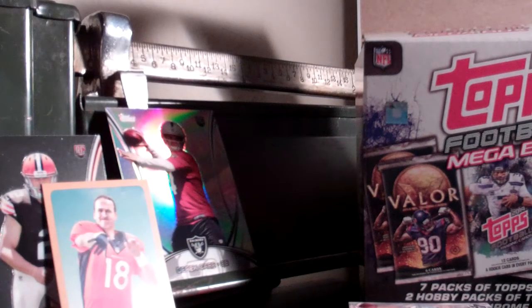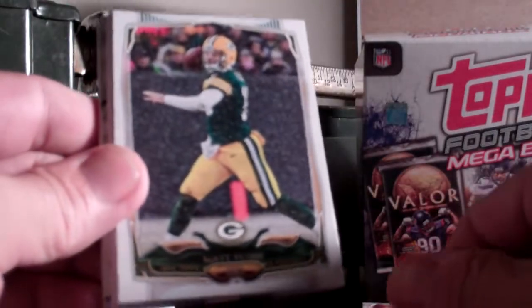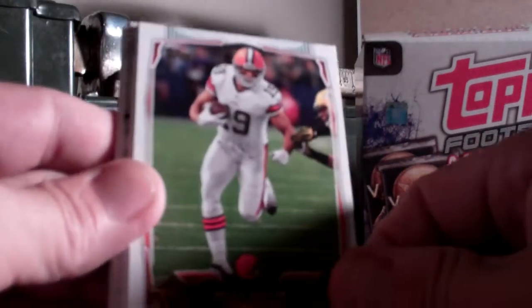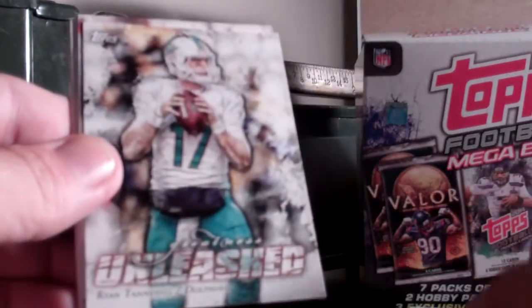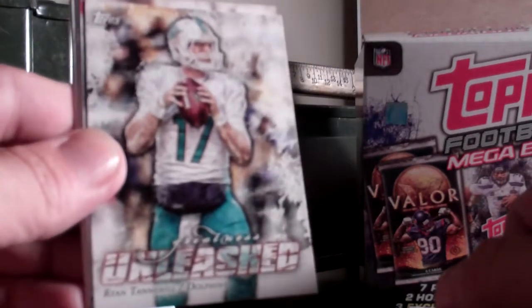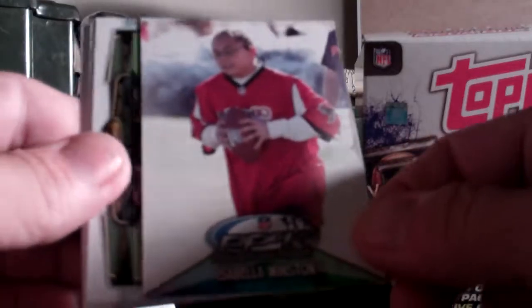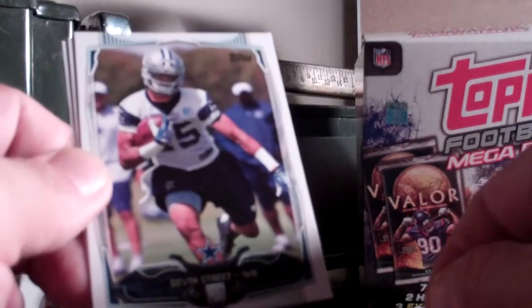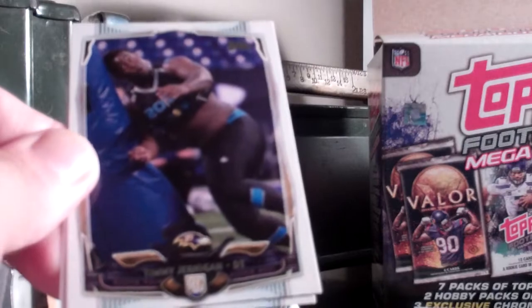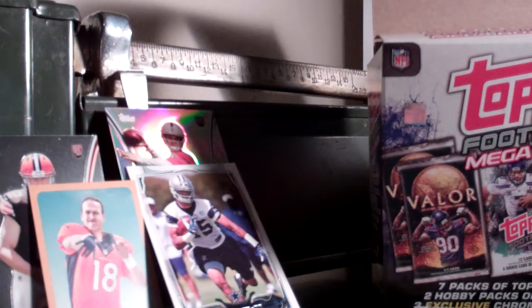Next pack. Got a Carlos Dunlap, Matt Flynn in the snow, Miles Austin, Darrell Revis, Cecil Shorts, Marvin Jones, a Ryan Tannehill Greatness Unleashed, a Punt Pass and Kick card of Isabella Winston, Antonio Brown, a Devon Street rookie card for the Cowboys — I like it. Timmy Jernigan rookie and Troy Niklas rookie. Got some rookies coming out of this at least.